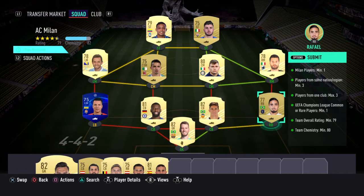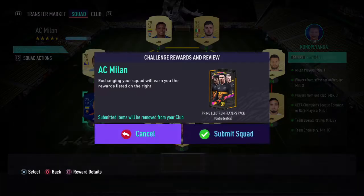I was running all the players from my club. So we had to continue that Brazilian left side. Rudiger dropped in there — just a Champions League common or rare player we needed. And then a Serie A midfield and striker front, giving us that one Milan player, Benacer. Players from same nation or region minimum three — that's the Italian link there.